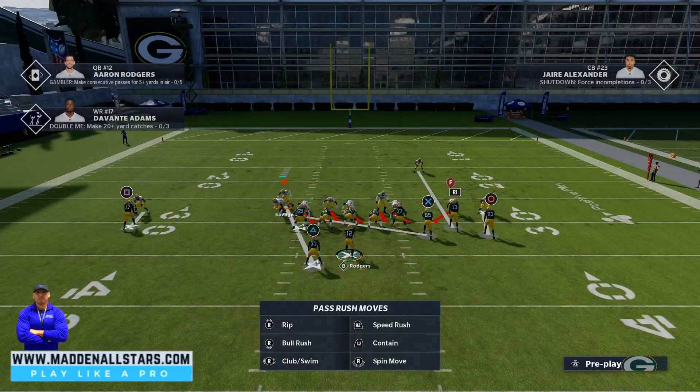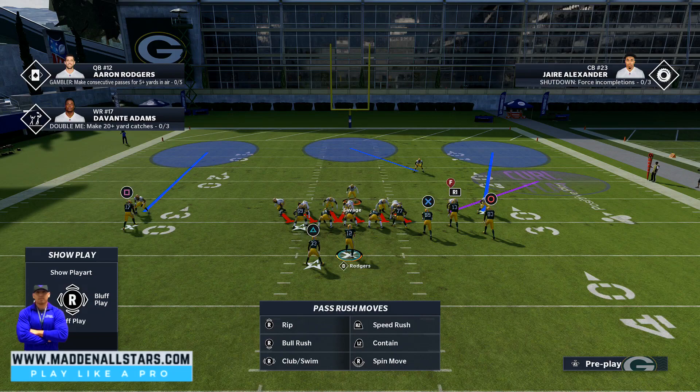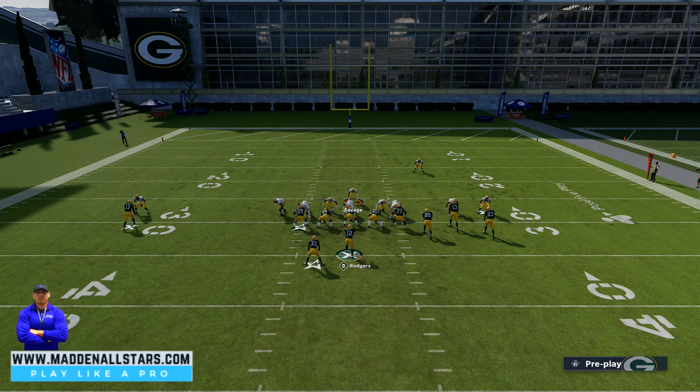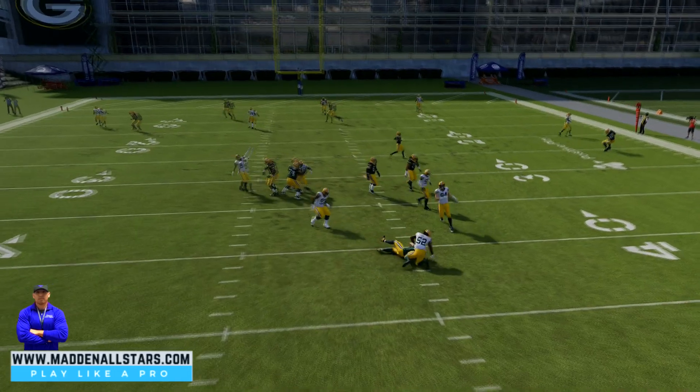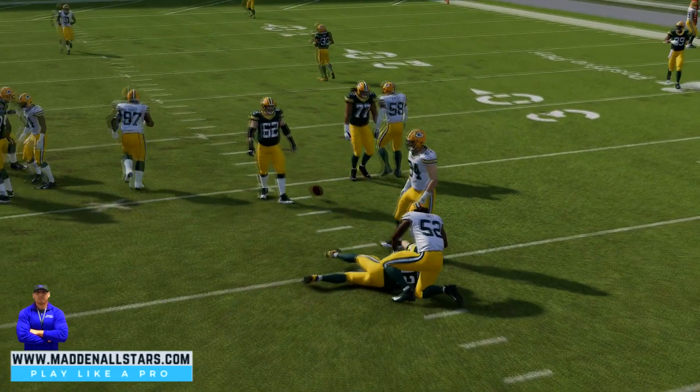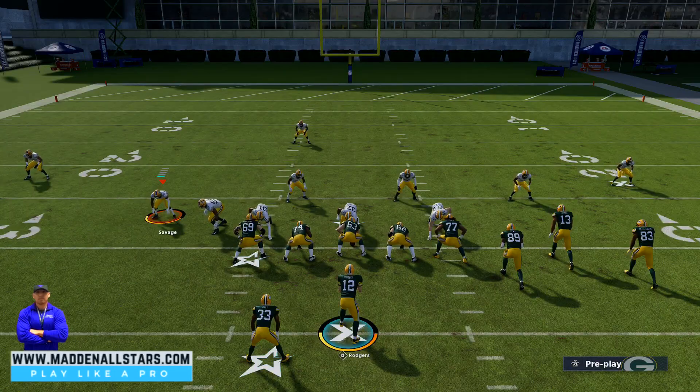Real easy and simple — just blitz all the linebackers, press, put yourself on a blitz so you can move quicker, and you'll see that edge blitz coming off the edges real quick. This is a little blitz here for Madden 21 next-gen. Let me know what you guys think, hopefully this helps you out, and we'll see you guys on the next video. Make sure you stay tuned because I'm gonna be posting a lot of next-gen content.